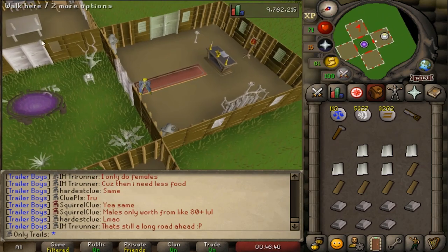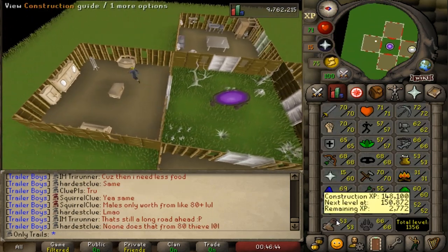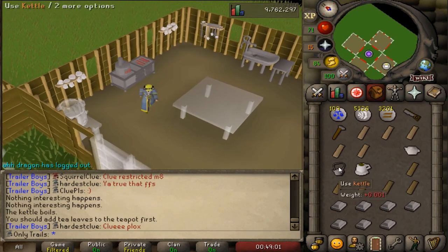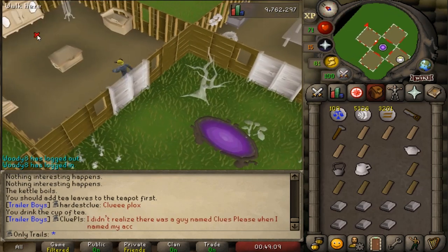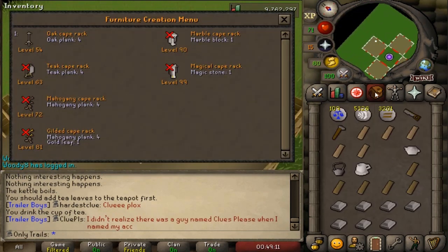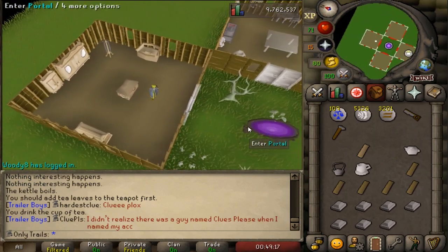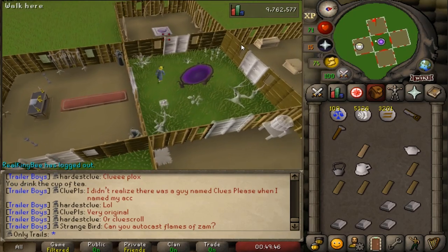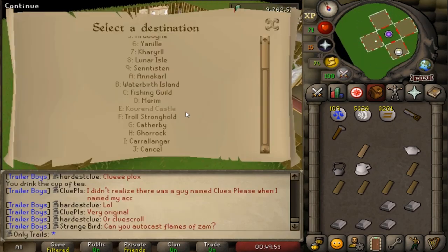Almost done with this - just put down the carpet here next to the altar. Let's quickly make the boost because we need 54 construction for the cape rack. Make the tea, drink it - we should get a plus two boost. Holy shit, I can actually make hard clue stash units with that boost! But let's quickly make the cape rack. The whole costume room is done - doesn't look too great with all the oak stuff.